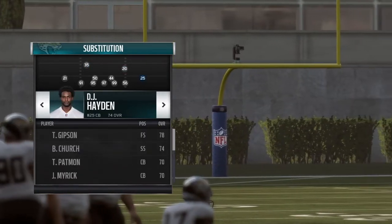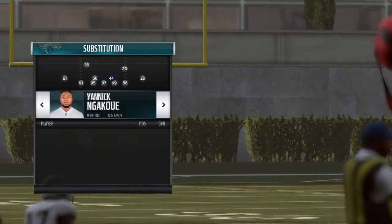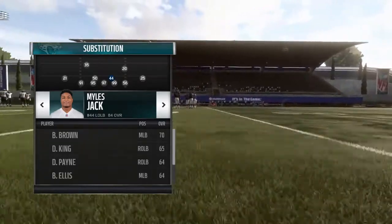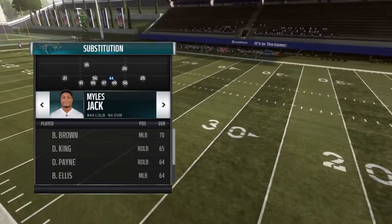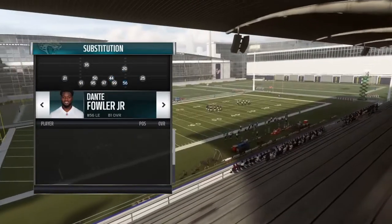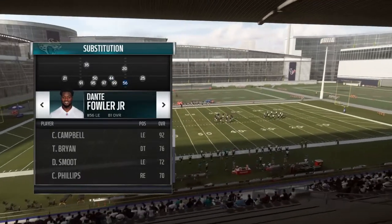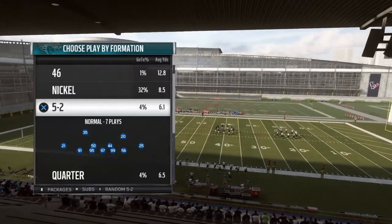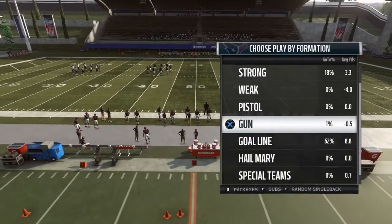On the outside, DJ Hayden at corner. Miles Jack at the middle linebacker position for his speed — you want to try to free him up as much as you can, not have him be the blitz linebacker. On the outside, 56 Dante Fowler Jr. for his speed — he can get in there quick. Calais Campbell is there naturally.